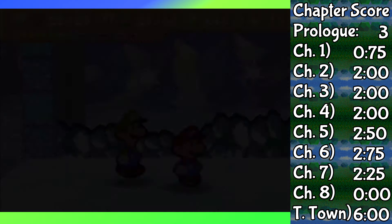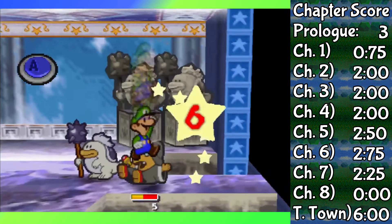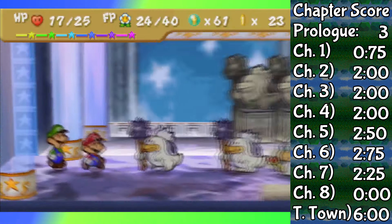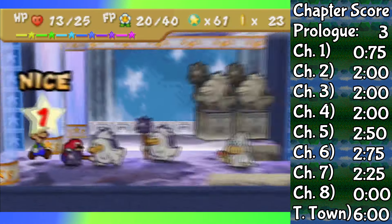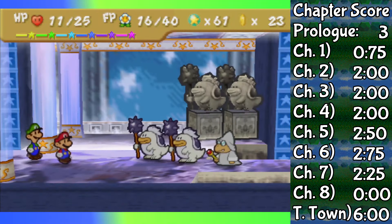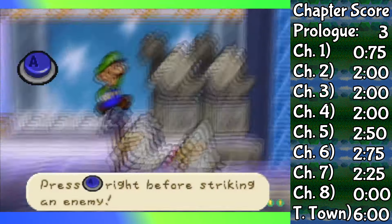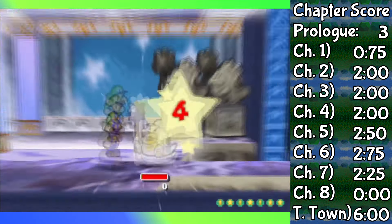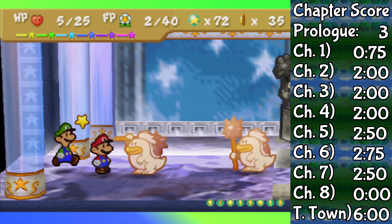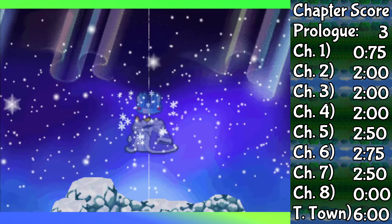I'll speak more on this later when we fight the Crystal King. There are also White Clubbas and Magikoopas alongside them — predictably all of these fights are possible. But only the Black Magikoopa fight was relatively painless. With the White Magikoopa, every time I tried to use Power Bounce or any jump attack, I would not even get the first input off. Which is really bad because I don't have any Flower Savers equipped right now and my FP is going extremely quickly. I really would have been better off going with Quake Hammer all the time instead of trying Power Bounce.